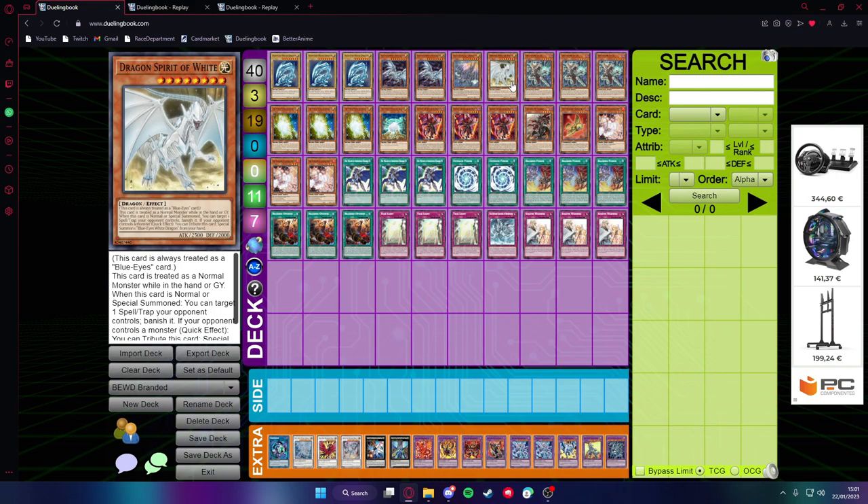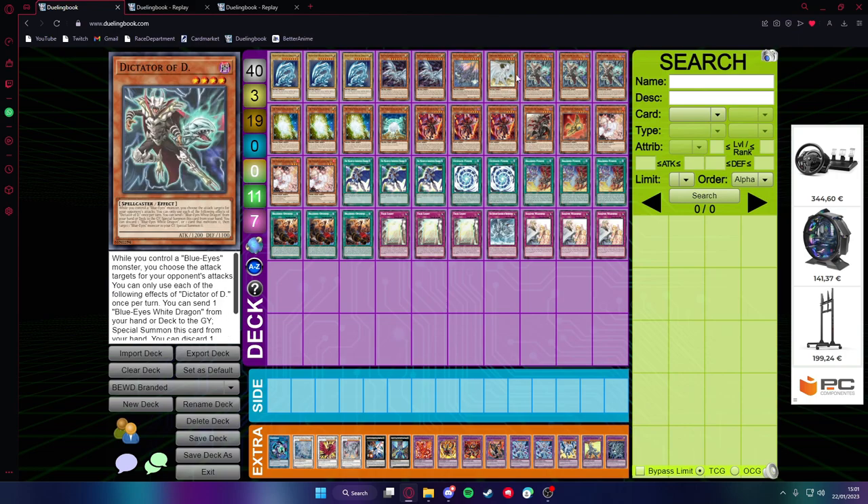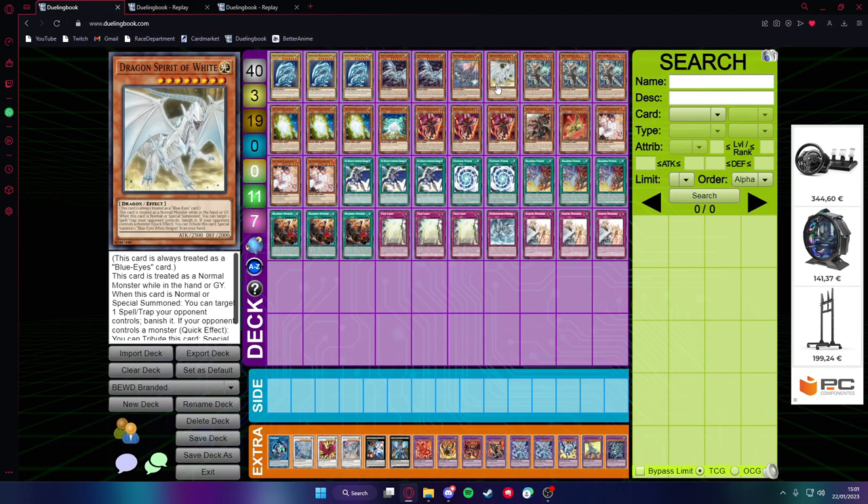Then you have one Dragon Spirit of White to deal with back row if needed, summonable with the Whitestone of Ancients. It's just a one-off — you don't really want to see this most times.